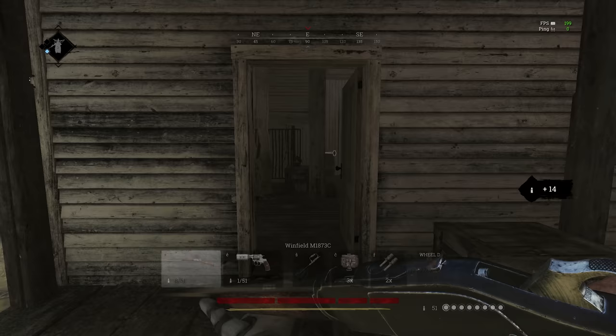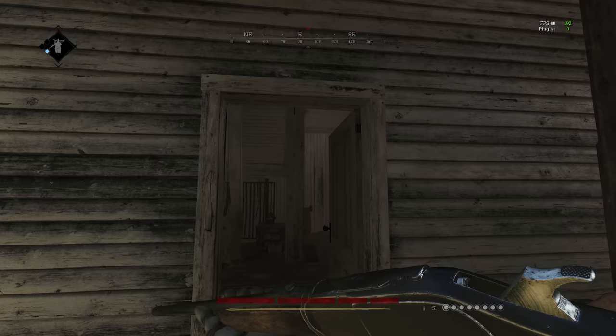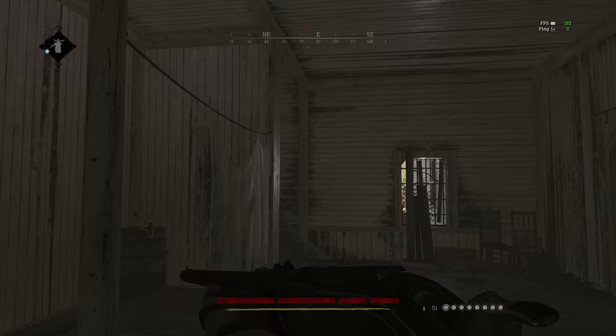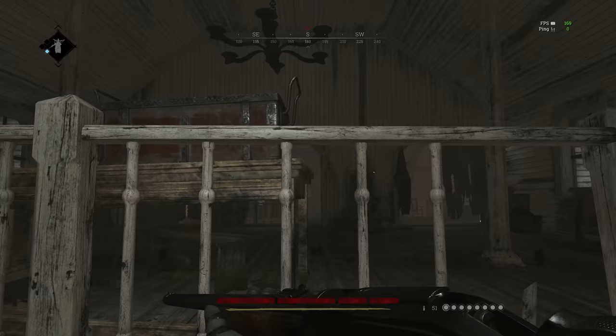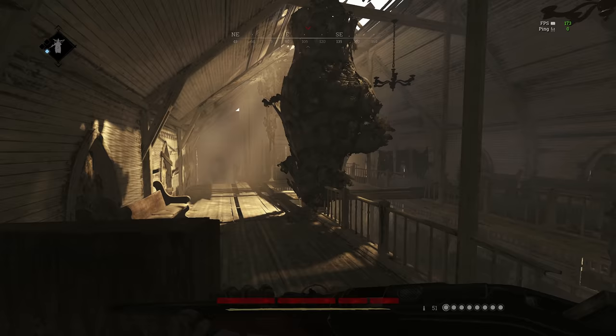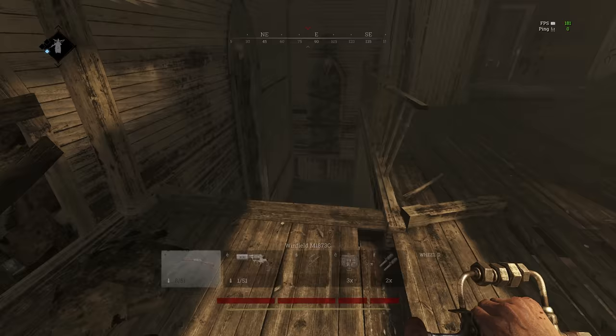Another important part is crosshair placement. If you go to a building, you don't want to be aiming randomly — you want to aim where your enemy could be. So if you can hear someone on the stairs, you're gonna peek like this and watch if he's on the stairs. Try to keep your crosshair in positions where you hear them or where you think a hunter is.